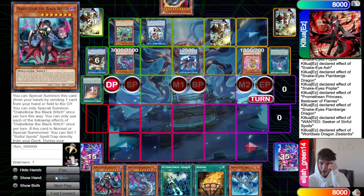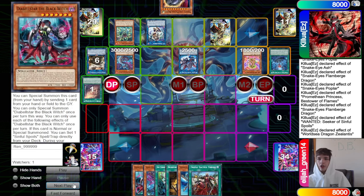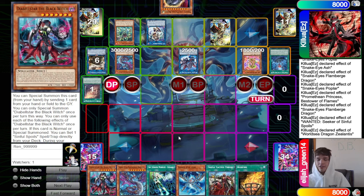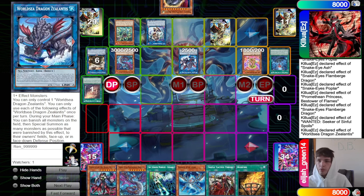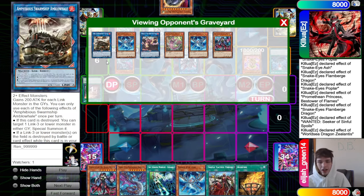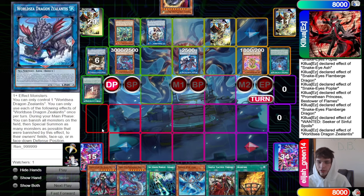They draw into a Thrust. I haven't seen the no-hand-trap build just absolutely cook through end boards, but I'm fairly certain they could have ended on a better end board here if they just went through the Fire King stuff.